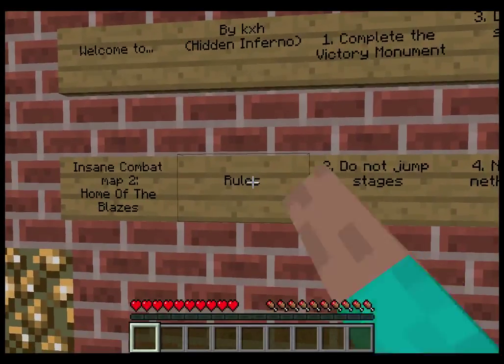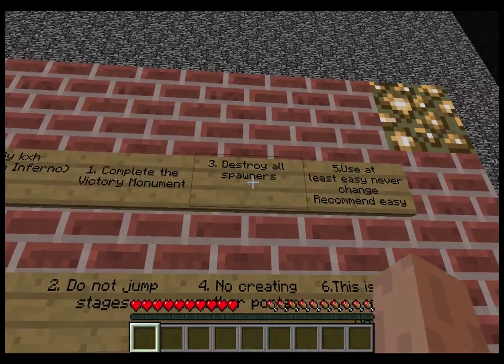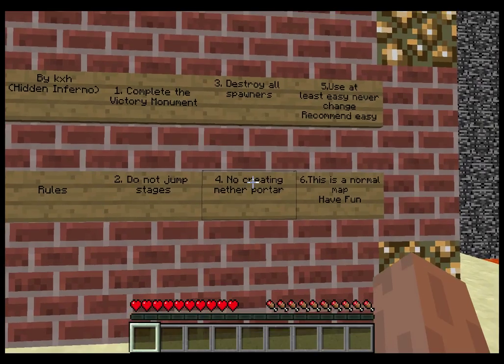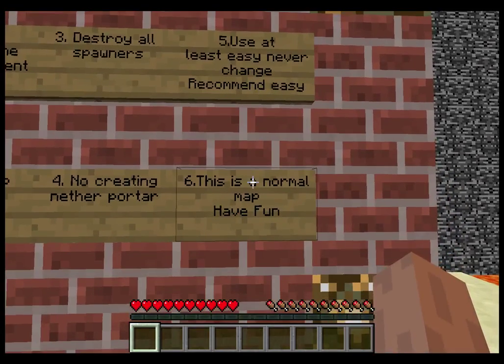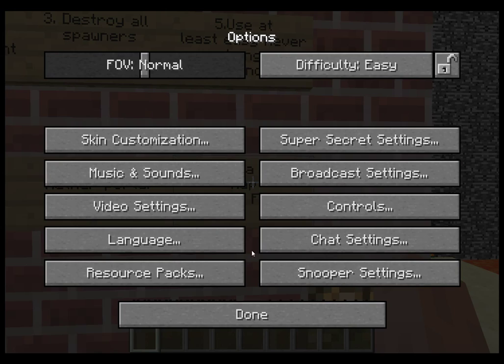Rules: complete the objective minimum, do not jump stages, destroy all spawners, no creating of nether portals. Use at least easy difficulty - recommended easy. This is a normal map, have fun. So let's switch to easy.